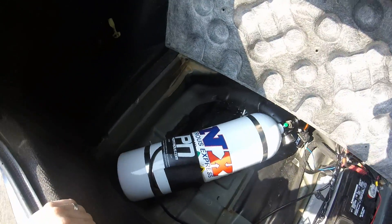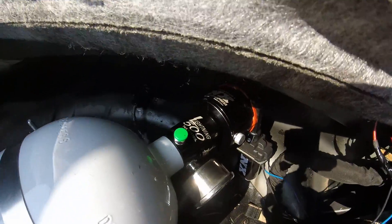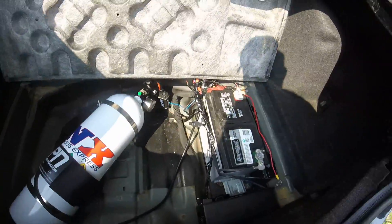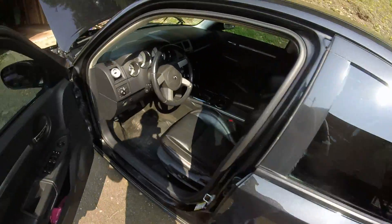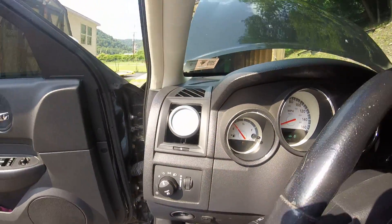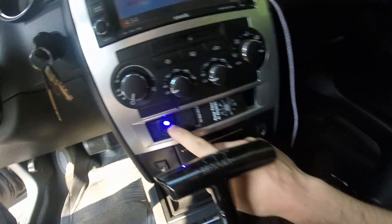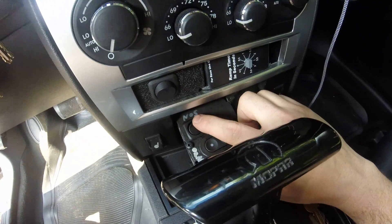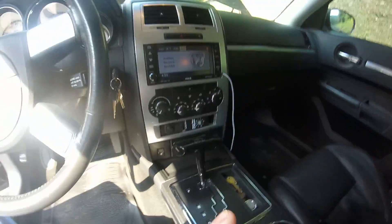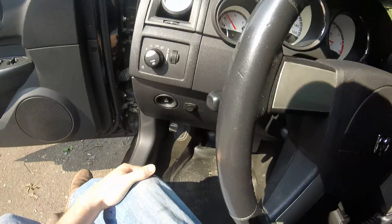19-pound nitrous bottle, bottle heater, automatic bottle opener, pressure gauge, got the Lightning high-flow valve on it. Air-fuel ratio gauge with the vent gauge pod. There's all my nitrous switches — got the ramp box, I don't hardly use it. Bottle heater. I made a little panel for the ashtray: got my automatic bottle opener, arming switch, got a wide open throttle switch down there — it activates my wide open throttle. Also put a bypass.